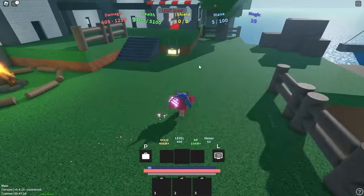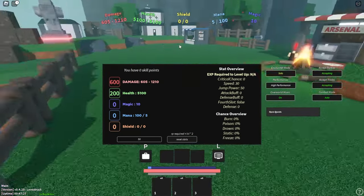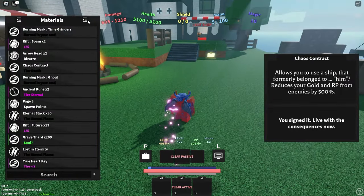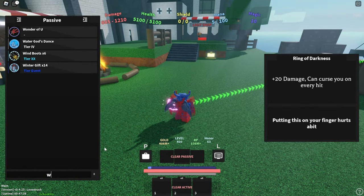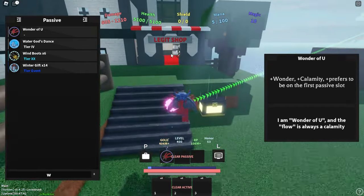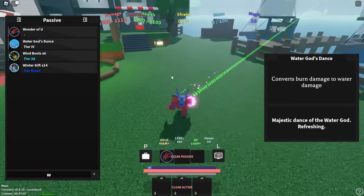Let's get into the three builds. We're starting with King of the Underworld because that's what I've got on right now. For your stats, you're going to want 200 points in HP and 600 points in damage. In the very first passive slot for this build, I really, really recommend using Wonder of You. This is craftable in the Legit Shop. It is very hard to obtain, but it is definitely worth it and it makes this build crazy.